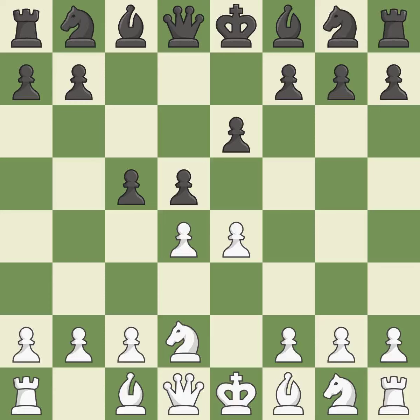Opening with the queen's pawn. e6 prepares for a quick d5 pawn push and allows the dark-squared bishop to develop. The light-squared bishop and queen are given room to grow as move 4 fully controls the center.